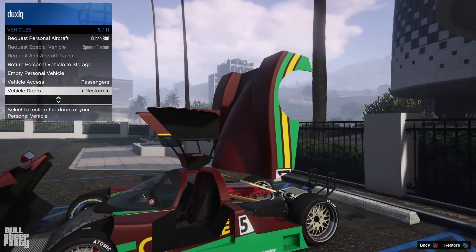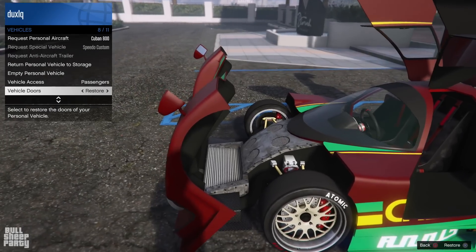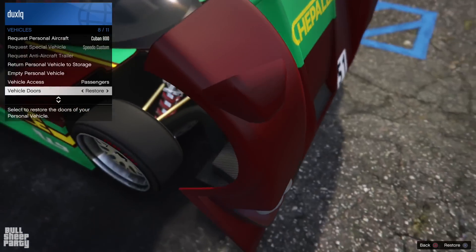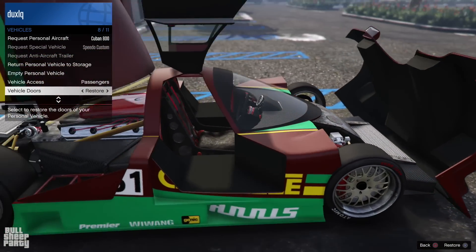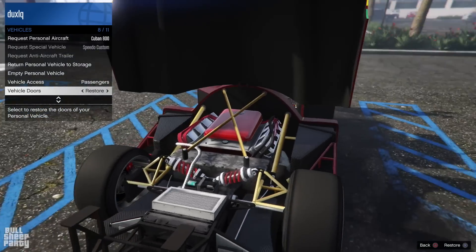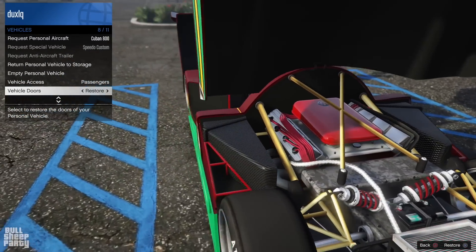One quick interactivity check later, we can see that we can open both doors, the hood, and the trunk of the car. This is my first time with the S80RR, and the level of detail here is very impressive. Will it justify the $2.57 million price tag? Only time will tell. But if this beautiful piece of forged metal in the back is any indicator, it definitely will.